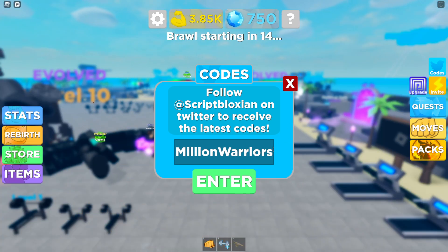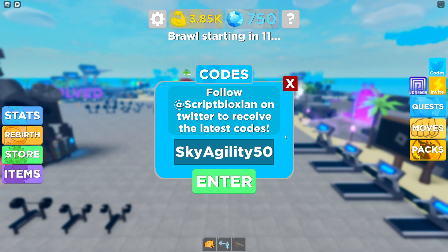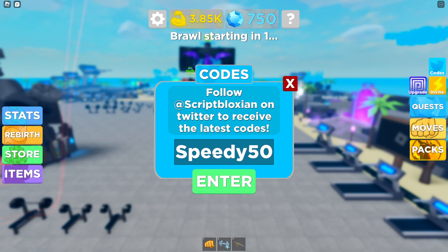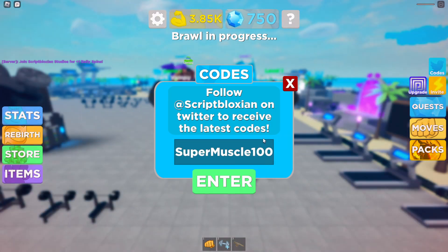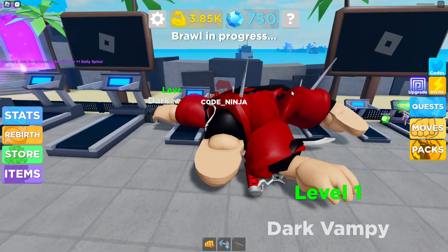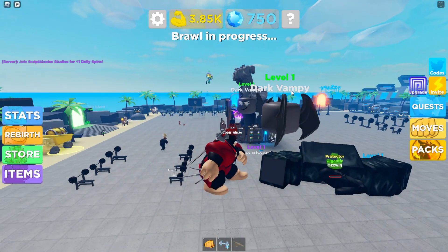We got 'million warriors' for 1.5K strength, 'muscle storm 50' for 1.5K strength, 'sky agility' for a bunch of stuff, and 'space gems' and 'speed 50' for 250. Redeeming these codes gets you free strength, free speed, free everything. You don't even have to play the game much — just redeem them all. That's how the working codes go for Muscle Legends.